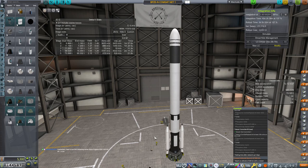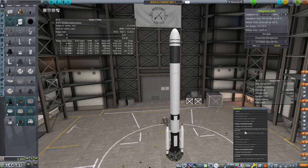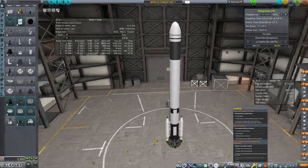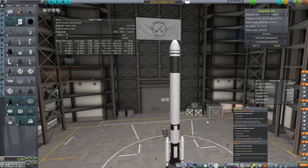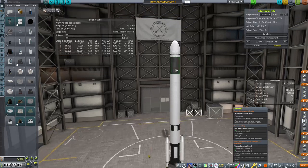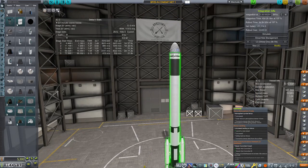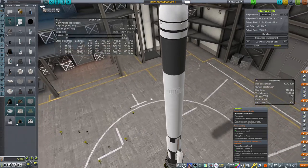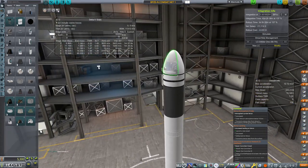Hey everybody, and welcome back to How Not to LCMP. So if I remember, last time we were trying to knock out this CommSat contract that we were kind of forced into taking. I worked a lot on developing this LV to do it all in one go. It is just a slightly modified BPZEN. We stretched the drop tanks and stretched these upper tanks. We also switched the RCS propellant to arizen and nitrogen tetroxide because we can do that now.